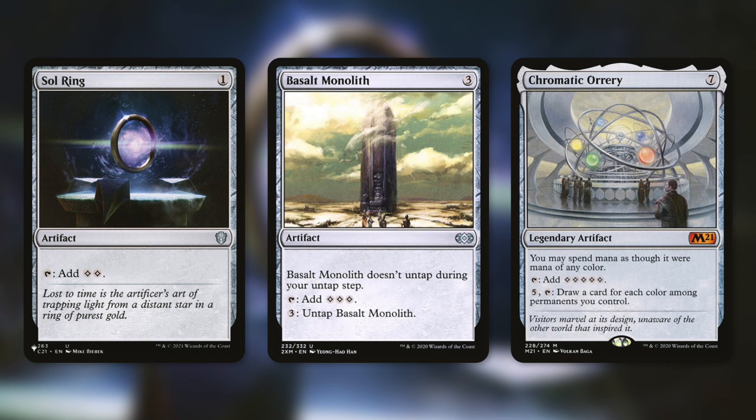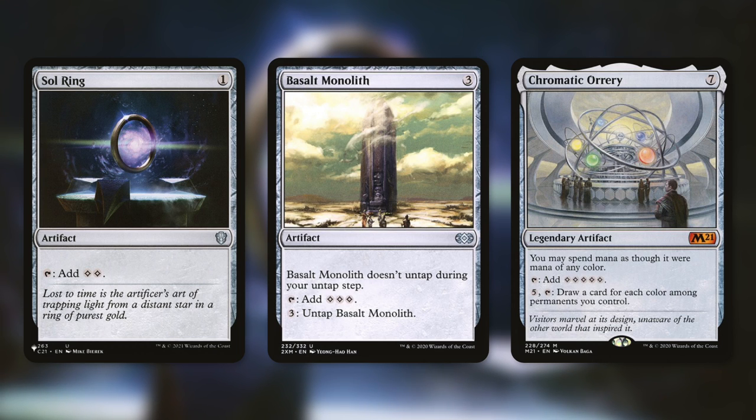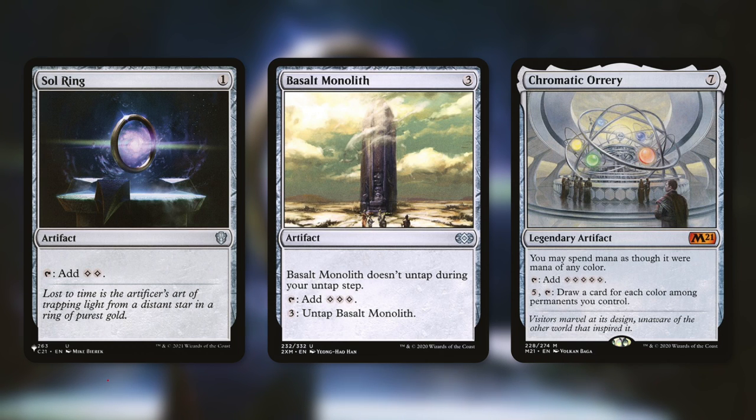Chromatic Orrery can essentially go infinite with any of these untap effects — tap for five colorless, and pay five to draw a card for each color among permanents you control. In combination with any way to untap our commander, this just goes infinite, and we can also infinitely draw our entire deck. Mana Vault is an artifact for one that taps for three — basically a better Sol Ring. It doesn't untap during your untap step, but once it's done its job we can get it into our graveyard so our commander can tap for three as well.